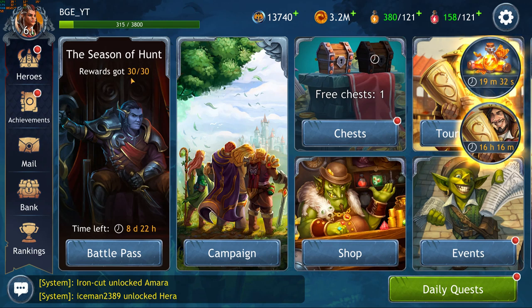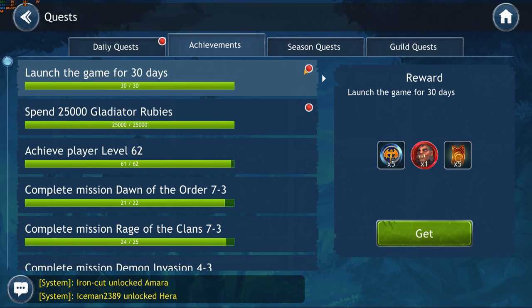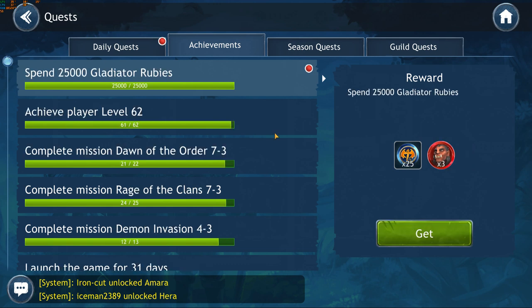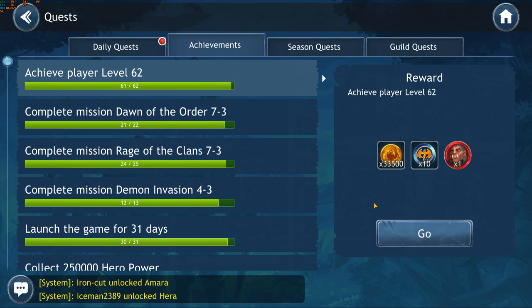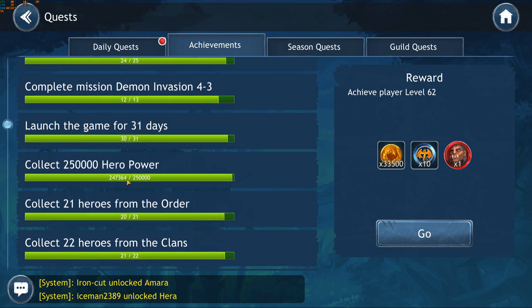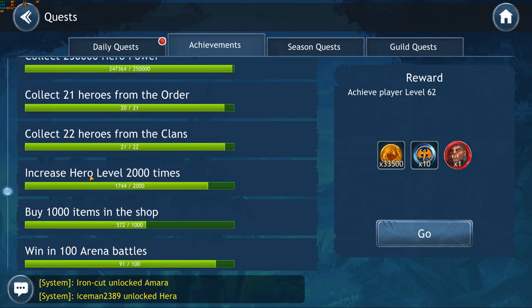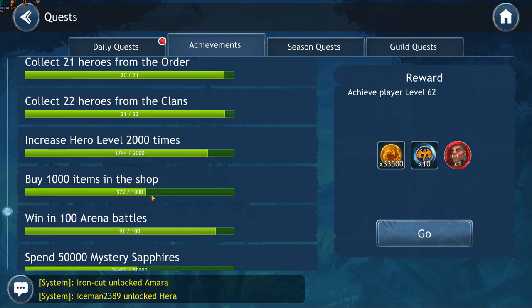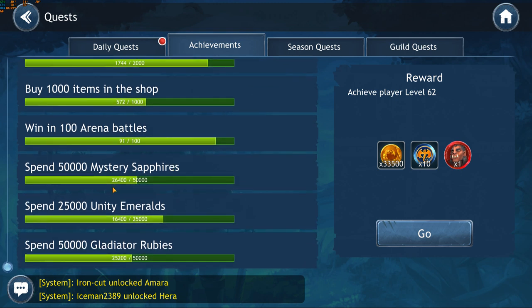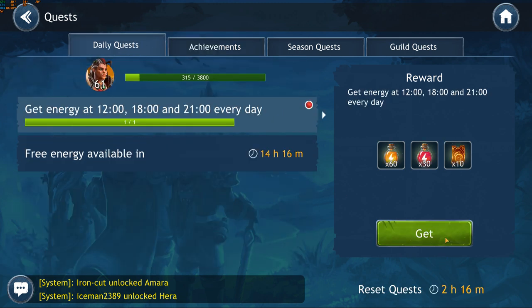In this video, I will show you what I've accomplished in my 30 days of gameplay. I have reached player level 61, also managed to accumulate over 25,000 Gladiator Rubies. I was able to complete a good portion of the campaign, almost at 250,000 total hero power, collected over 20 heroes of each of the two factions, increased their levels plenty of times, bought a bunch of items on the shop, won almost 100 arena battles, and obviously had a lot of fun doing it.